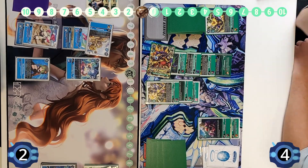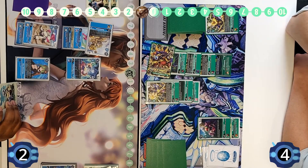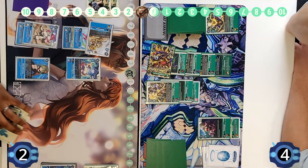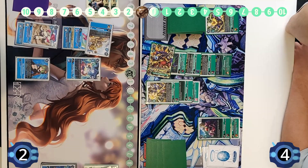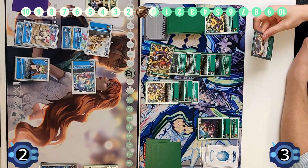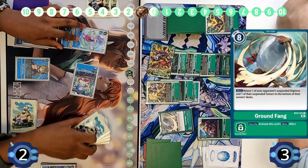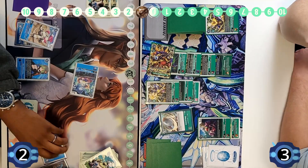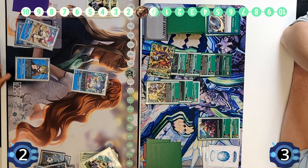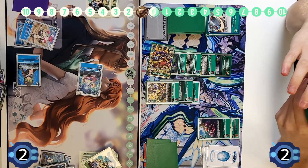I'm going to swing in with the Jamming and kind of have to go aggro here, considering going for that two cost. They're just going to swing without it hitting into a Ground Fang, so it's a good thing I ended up not going for it. It's just going to bounce the Season-on to the bottom of the deck, which works out for me because then I can trash two to re-stand. At least keep the Jellymon safe. Going to swing it again anyway, just try and get some aggression.